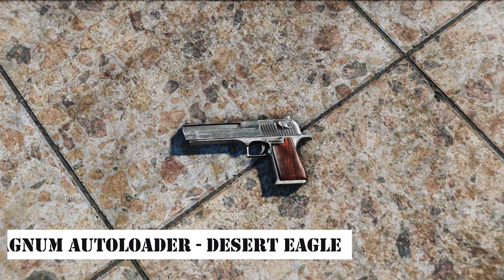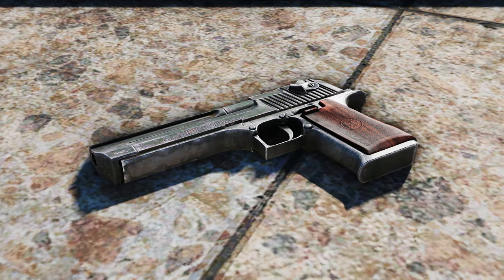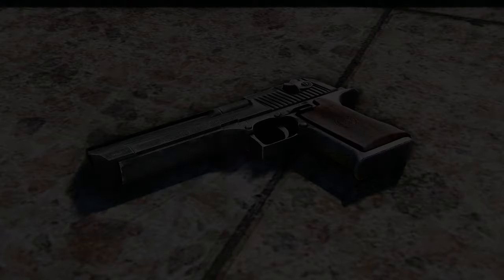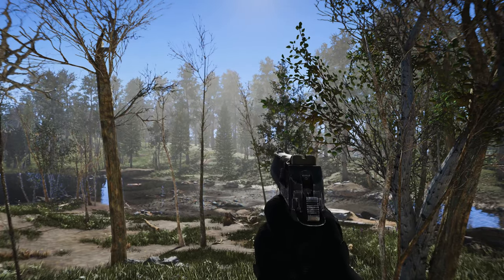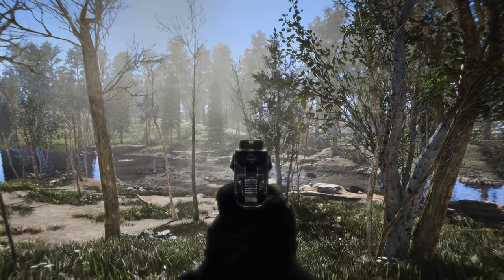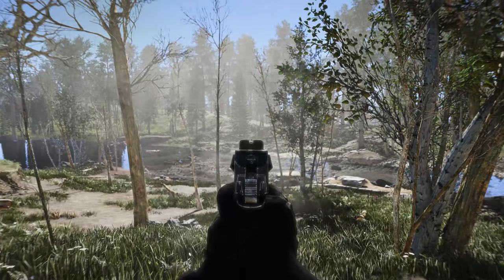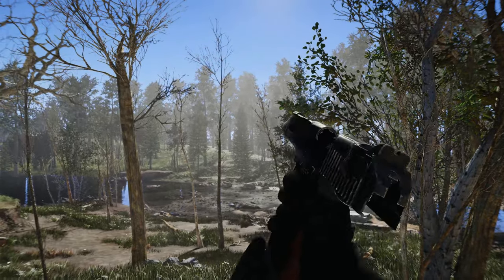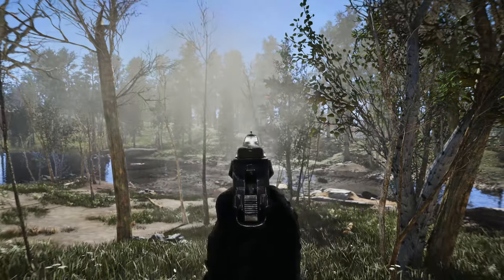Next, we have the Magnum Autoloader, Desert Eagle. Created by Pigness, Millennia, and their associates, this mod introduces the Desert Eagle into the game. This firearm takes inspiration from the real-world Desert Eagle and allows for various attachments and customization options. The gun is designed to fit seamlessly into the game's lore and can utilize both .357 and 12.7mm magazines through munitions.